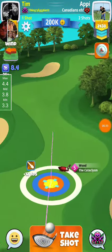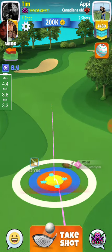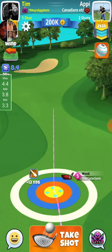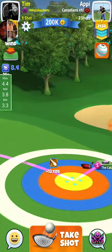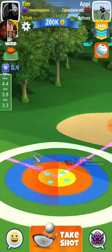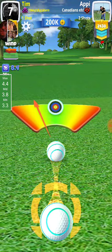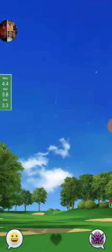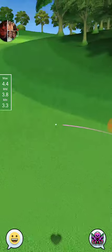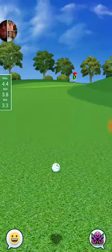Alright, so for our second shot here we are just going to try to get as far as possible into a nice thorn shot. We're not going to do anything overly crazy. Great shot! We just want to run up the fairway and really get as far as possible, so that way we know we're in thorn distance for whatever type of shot we want to make.